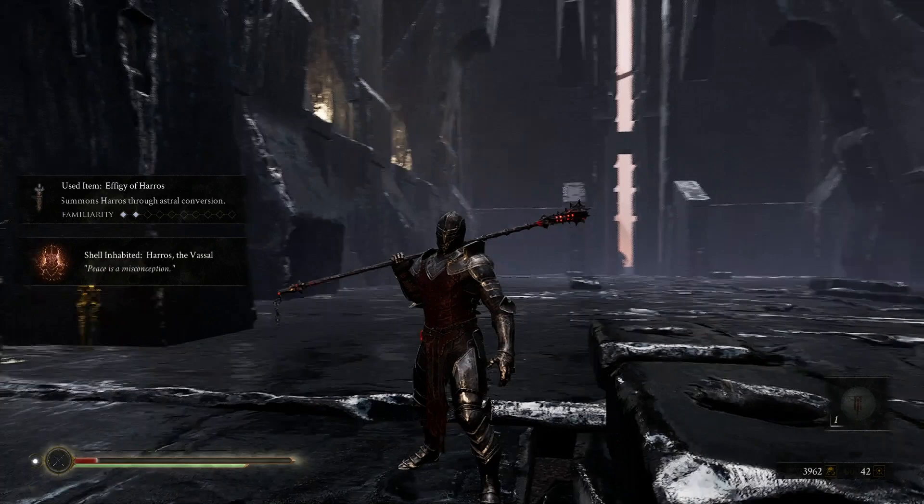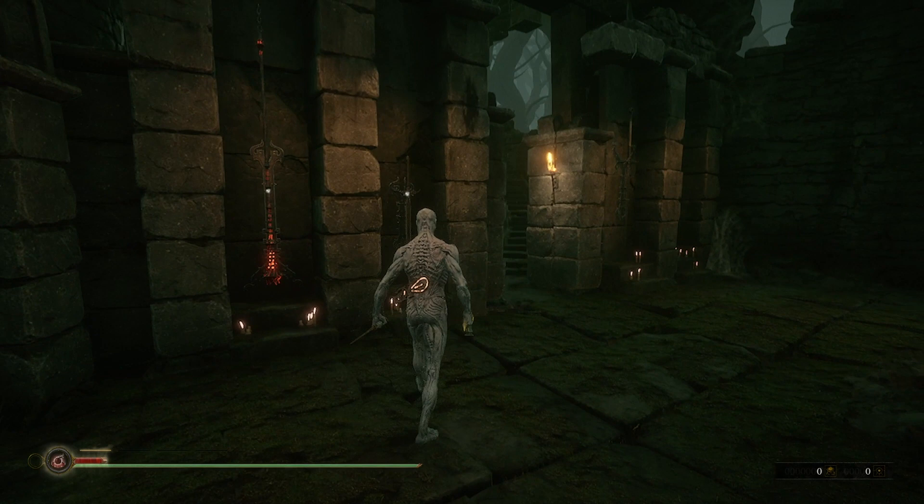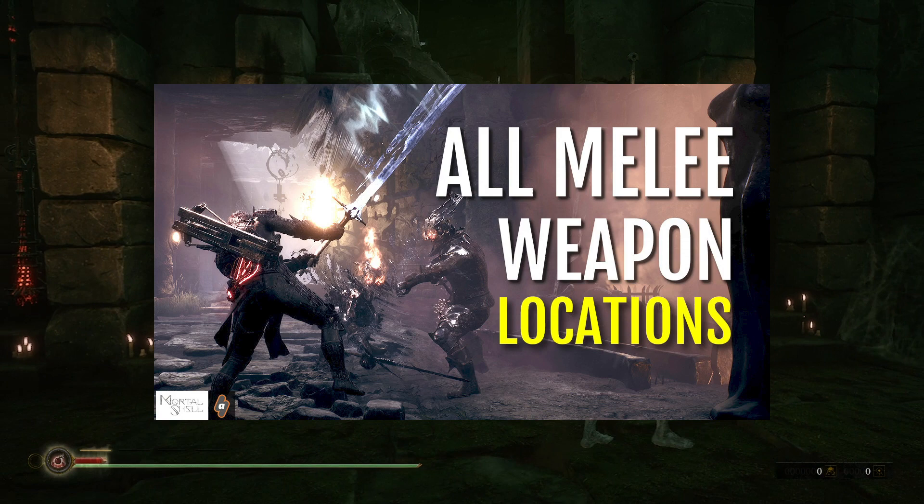The same thing applies to weapons. There is a weapon rack on the second floor of the Bell Tower, and there you can freely switch from one to the other. And again, if you haven't found these weapons, here's another video that you can check out to expand your selection.